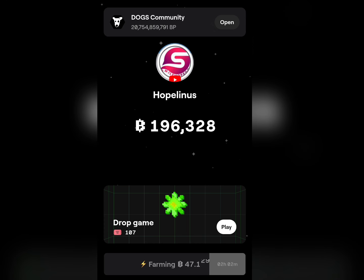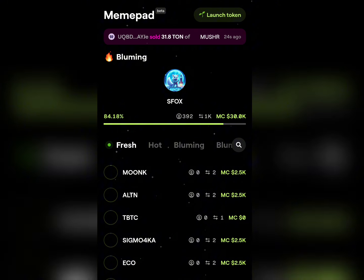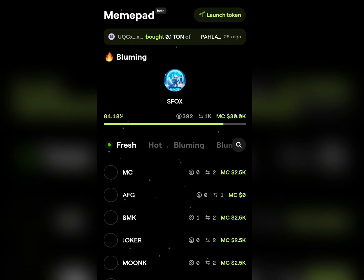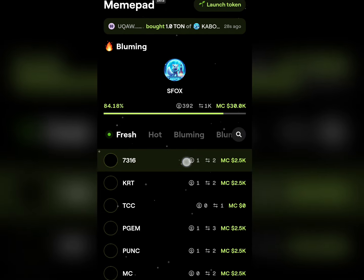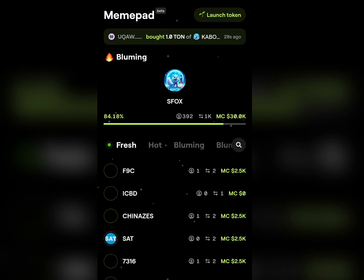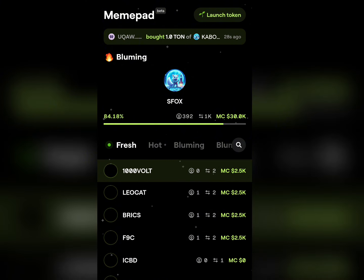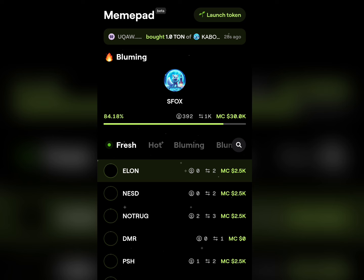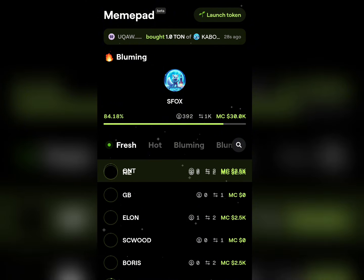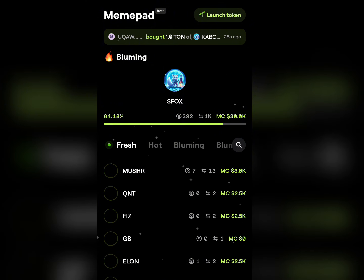Bloom is the only airdrop or the only project right now that has integrated this kind of massive feature on their platform. As you can see in the main part section here, this is the section where they give you the cool opportunity to create your own meme coin — it's just like a launchpad, similar to all the coins being launched on Solana. Bloom has also keyed into that, where you can launch your meme coins.